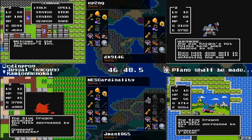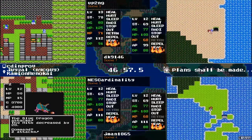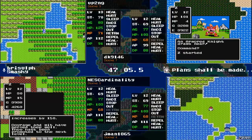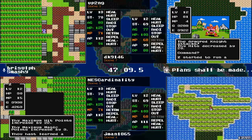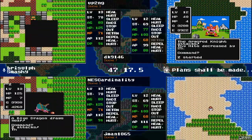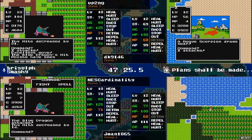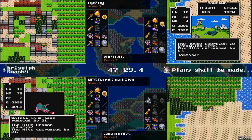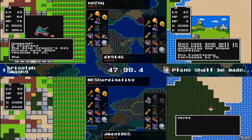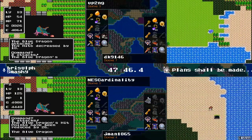Specter's on the map but there's no ghost or poltergeist — Specter being the strongest of the ghost types but not that strong. Definitely one of the weakest third tier enemies from that family. Right now, up2ng carrying about a 400 experience point lead over NEScardinality on our four featured racers, just trying to grind up the stats needed to go to the end of the game. I believe up2ng has seen Charlock. That experience gap is about to increase because NEScardinality is out of magic.